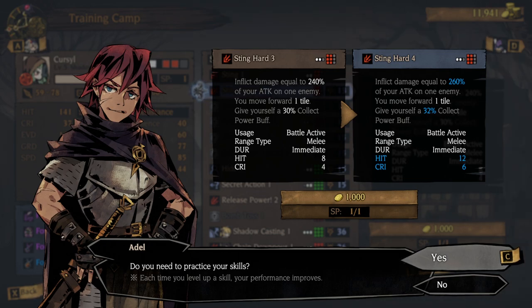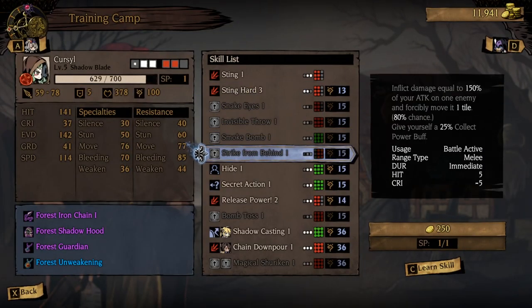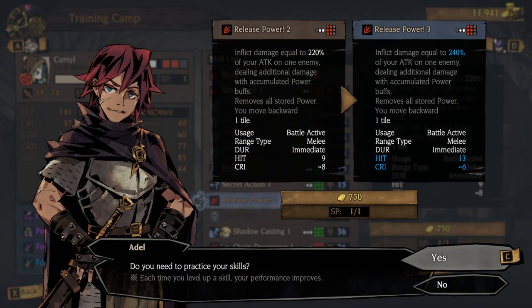Whenever you increase a skill's level, it increases all of the blue stats, basically. Every ability will get its base hit and crit increased, but then there's a percentage within the ability that depends on the ability. For Stingheart, it will increase your damage from 240% of your attack to 260% of your attack, and you'll get a 32% Collect Power buff, which is pretty good for the Shadow Blade when you use it with Release Power, which deals additional damage based on accumulated power buffs.